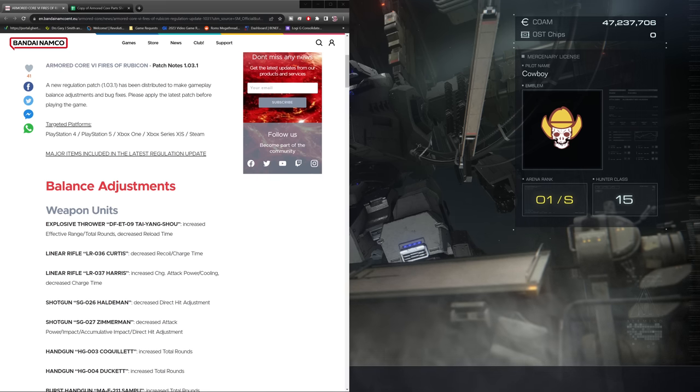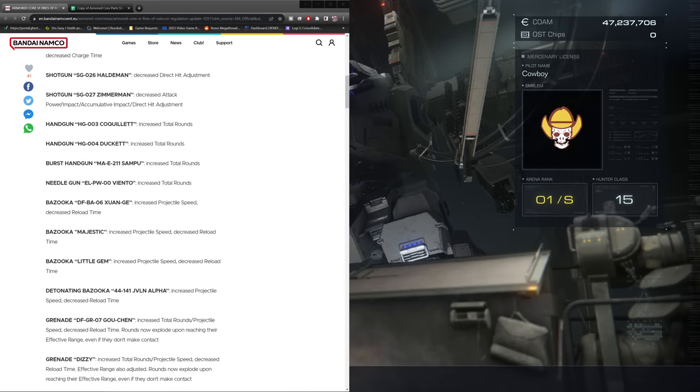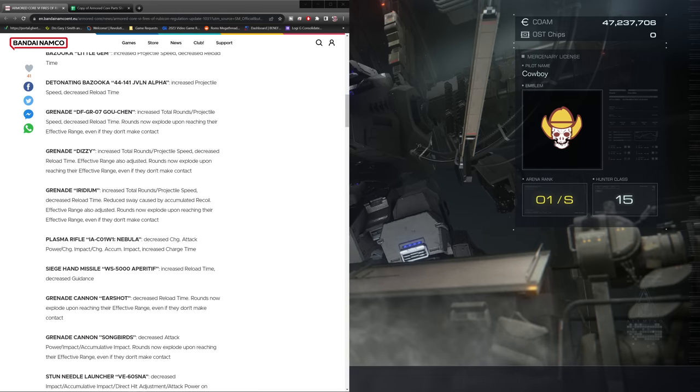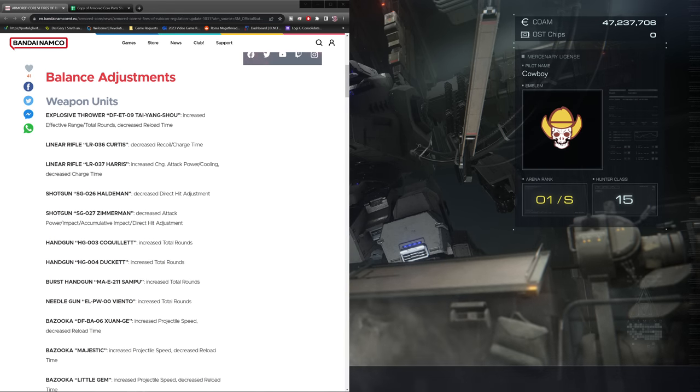What is happening y'all, Cowboy here and patch 1.03.1 has just dropped. We are seeing massive balance adjustments across the board in AC6, affecting both PvP and PvE. Pretty much everything that was overtuned has taken a nerf — the Zimmermans got a big nerf, bazookas got some buffs, Nebula charge attack got hit, the Siege Missiles, Songbirds, and Stun Needle Launchers all took a hit. I wanted to jump in and show what's new and what you can expect with this new patch.